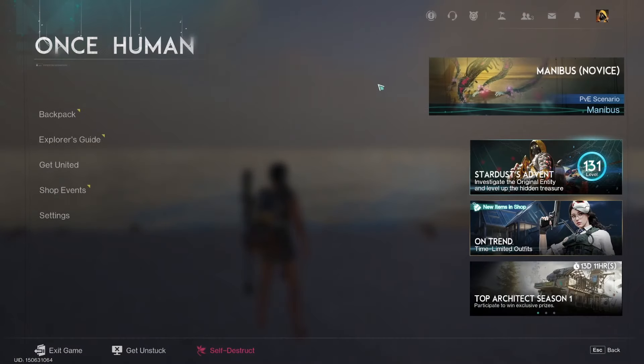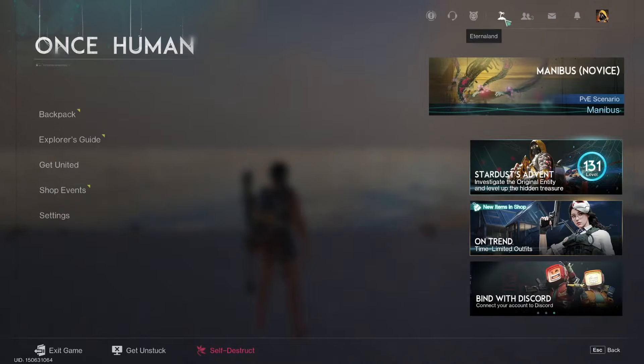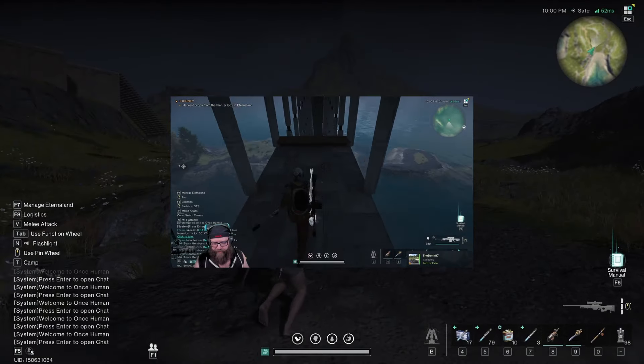To access Eternal Land, you can either go from the main menu or in-game by pressing escape, then clicking this little island icon, then clicking Enter Eternal Land. Eternal Land is like a playground that's separate from scenarios where you can build stuff, have social activities, and it's outside of the main server scenarios.